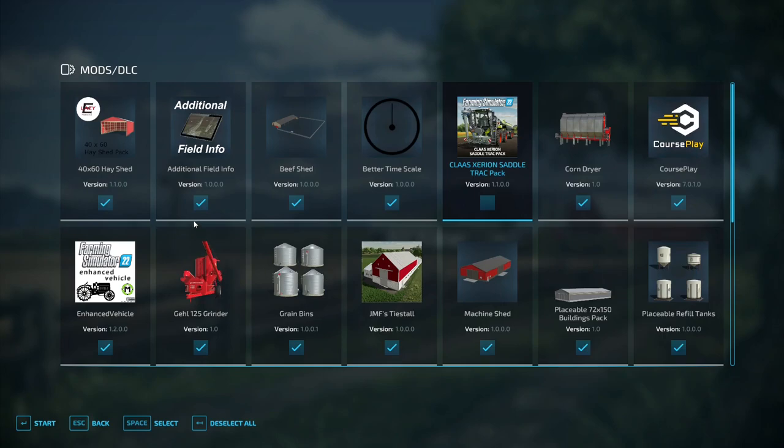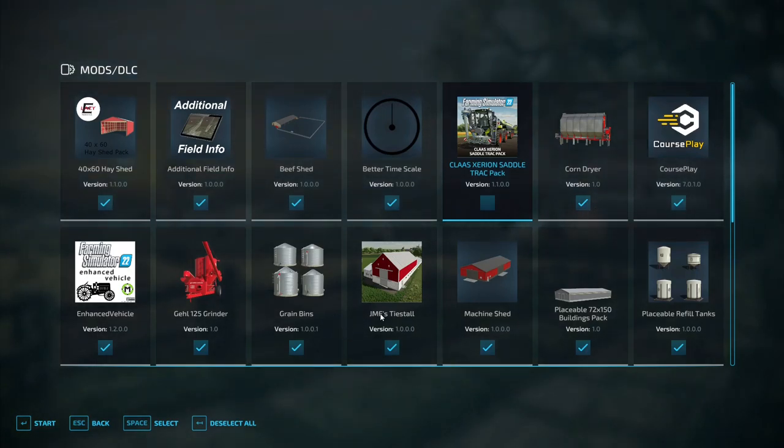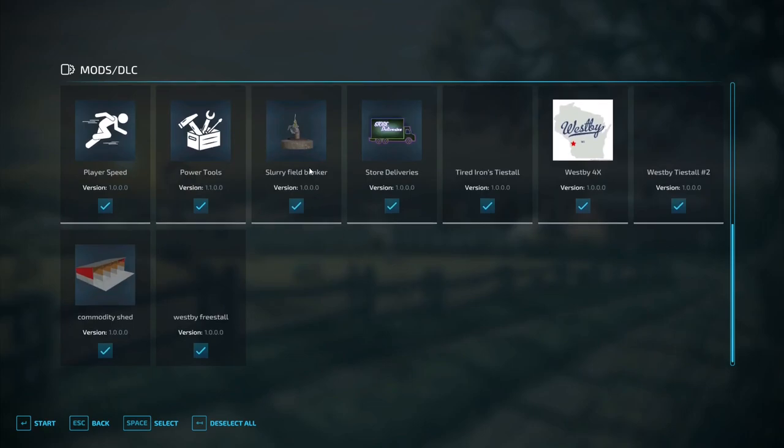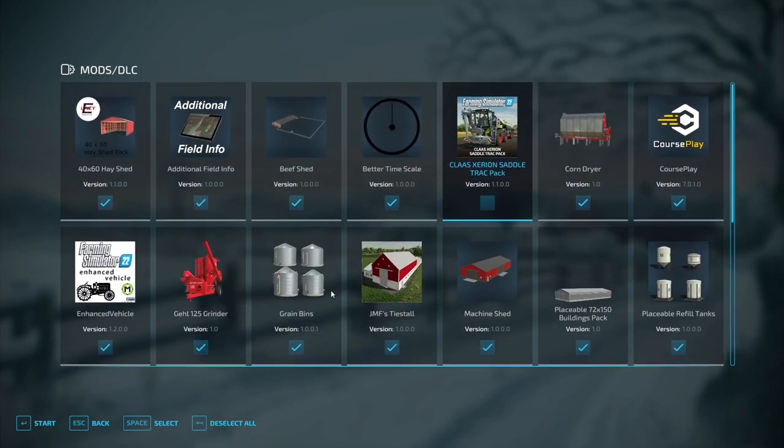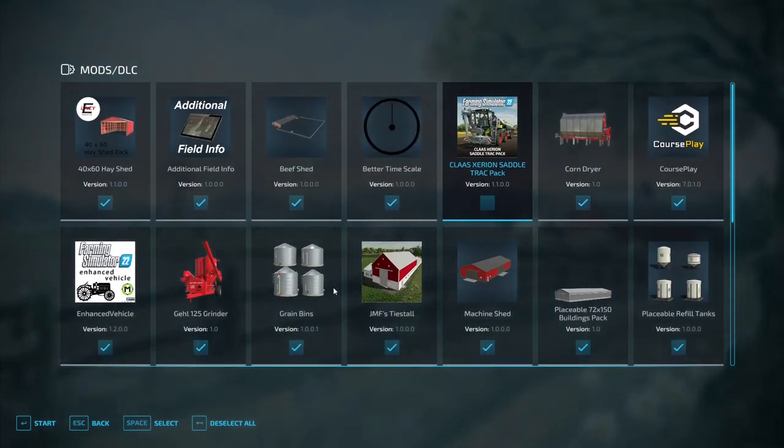The 14 mods are: the 4x60 hay shed, the beef shed, corn dryer, GAL 125 grinder, grain bins, JMF's tie stall, machine shed, placeable 72x150 buildings pack, placeable refill tanks, slurry field bunker, tired irons tie stall, the map itself, West B tie stall number 2, commodity shed, and West B free stall. Those are the things you need — everything else are just other mods I use when doing map reviews.